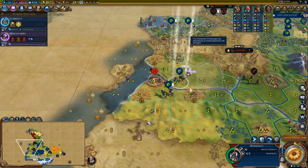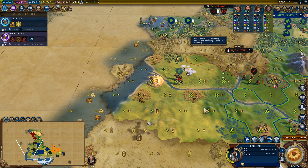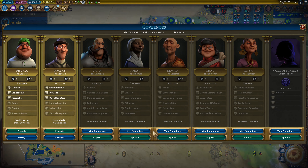The last secret society is the Sanguine Pact. This is the one that comes in handy for domination-based games, and it unlocks the infamous vampires that everybody can't stop talking about — it's as if you either love them or hate them, with not much wiggle room. To have your shot at joining them, all you have to do is clear out barbarian camps.